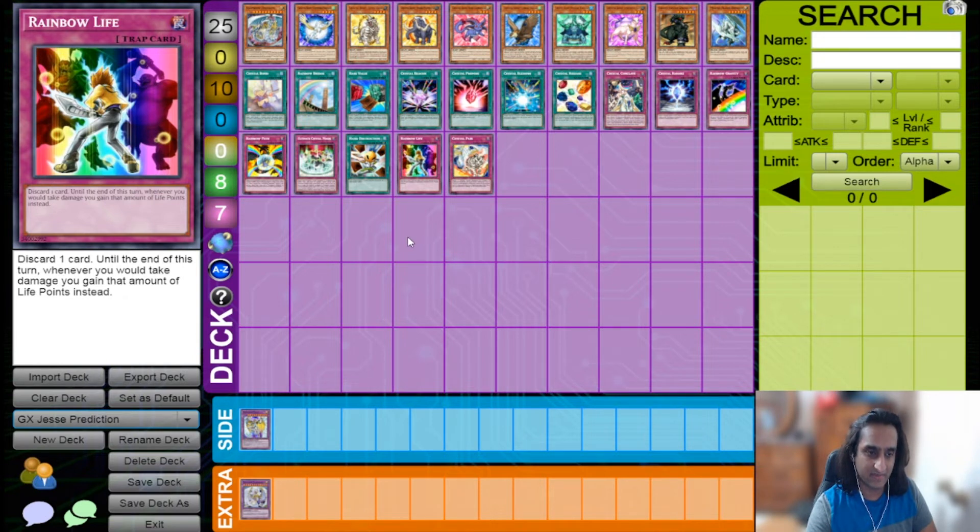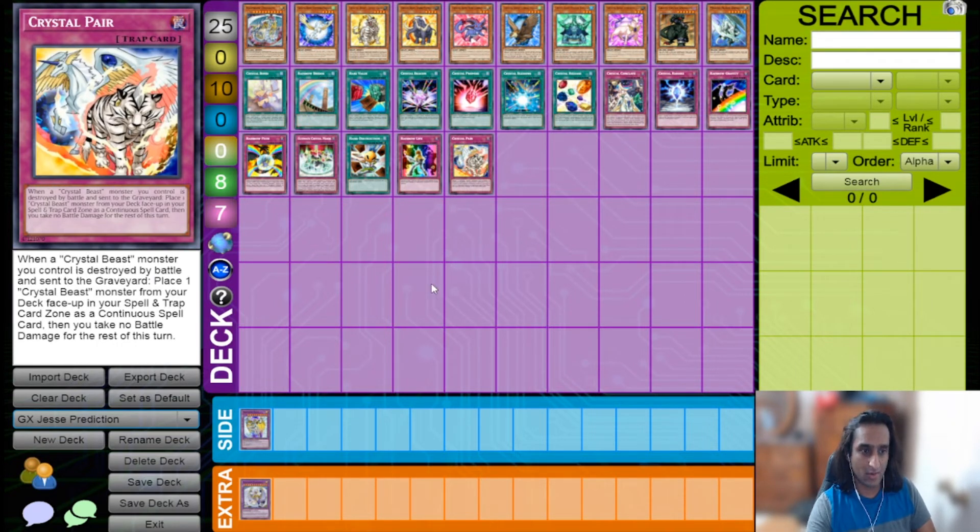Rainbow Life is here because Jesse Anderson played it — you discard a card, and until end of turn, whatever damage you take you gain as LP instead. If your opponent attacks with Perfectly Ultimate Great Moth and you activate Rainbow Life, you discard a Crystal Beast you need in the graveyard and gain 3500 life points while setting up your graveyard. Crystal Pair, when a Crystal Beast is destroyed by battle and sent to the graveyard, places a Crystal Beast from your deck into your spell and trap zone and prevents battle damage — useful setup but a bit situational.